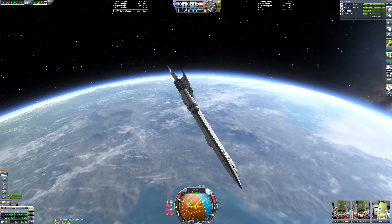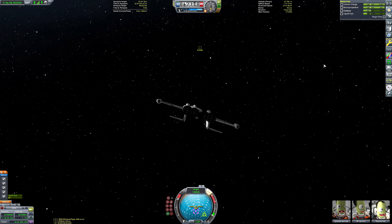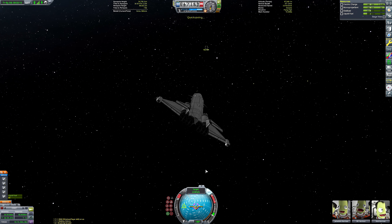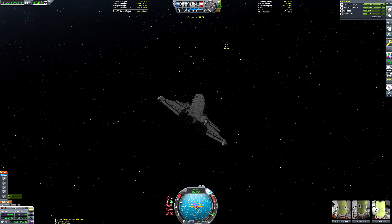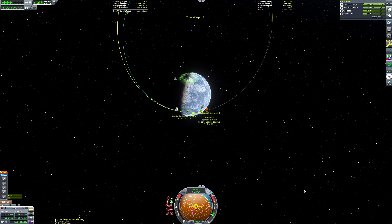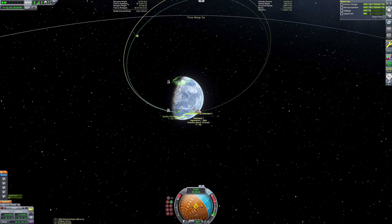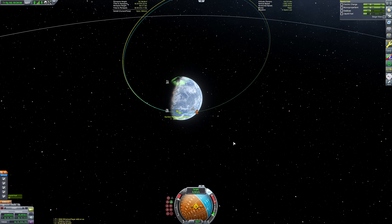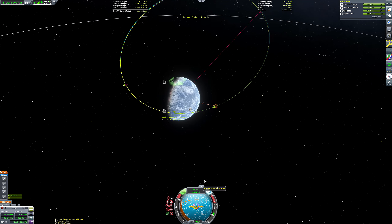It can be hard to get accurate burns in Kerbal Space Program because the maneuvering indicator isn't always particularly accurate, and you don't have the same precision that NASA has — they've got banks of supercomputers, whereas we've just got Pentiums. Now we're getting really close — about 4.2 kilometer separation. I then just burn towards the target, bring the encounter nodes close, then time warp to that closest approach, burn all relative velocity to zero retrograde, and rinse and repeat until we're nice and close. You can see our orbital line getting closer and closer to the debris's orbital line on the map screen.